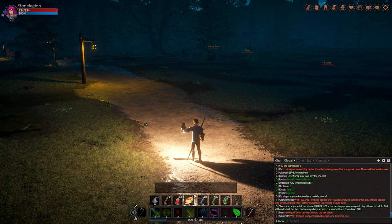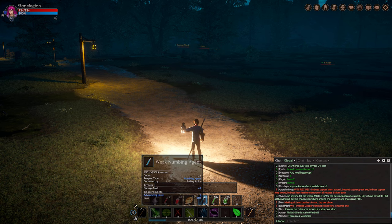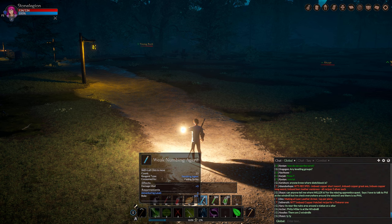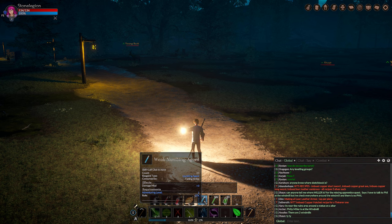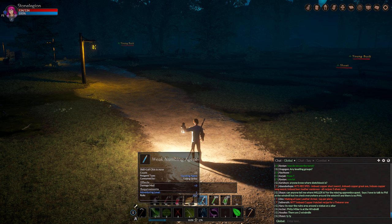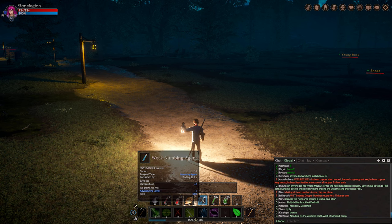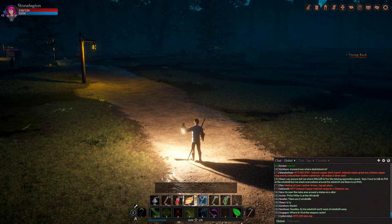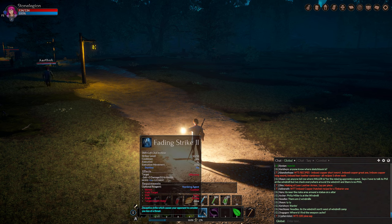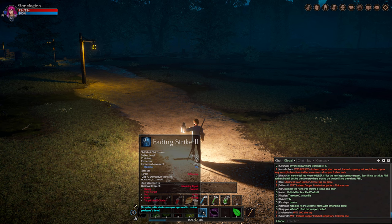Later on you'll learn that every class has different ingredients they use for their spells. For example, playing a Stalker, one of the first ones you get is Weak Numbing Agent. You farm a specific mob that drops it and can toggle it on and off on your ability. With it enabled, you can see that Fading Strike gets an extra damage modifier. Turn it off and the mod disappears.